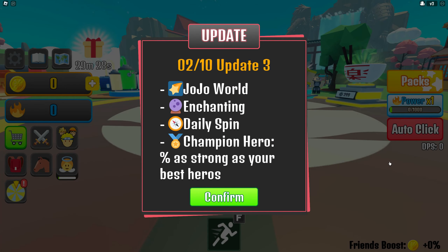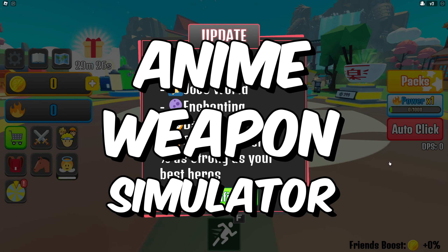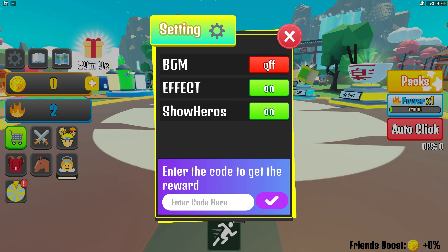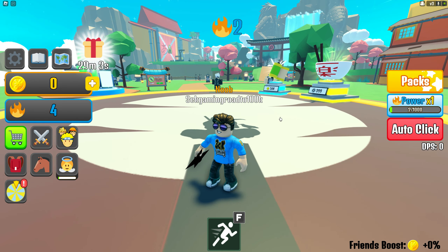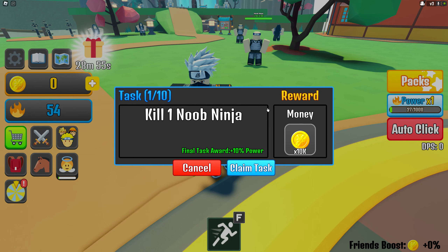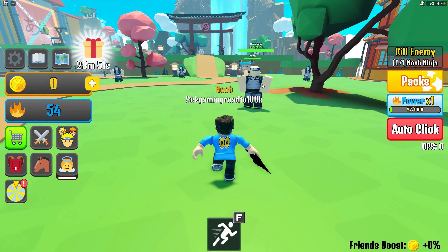Today we are going to try this game called Anime Weapon Simulator — an anime-inspired simulator game. They currently have Update 3, which I think added JoJo World. This is the first time I'm playing, so let's dive into the settings, turn on the background music, and get started. I have a shuriken right now, and you can actually shoot it. We have a quest to kill one noob ninja — easy!